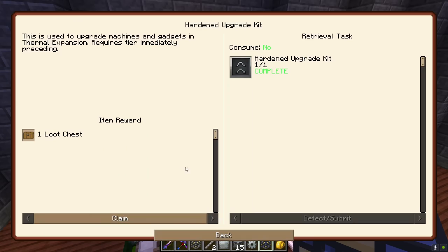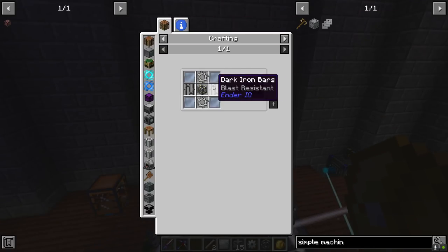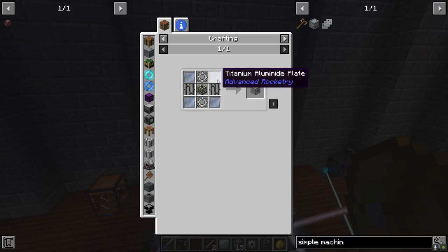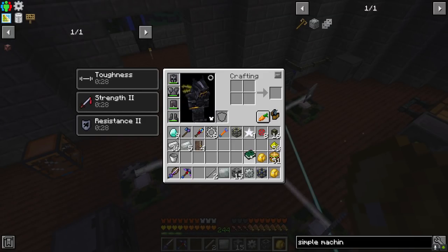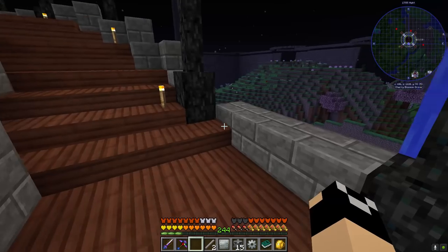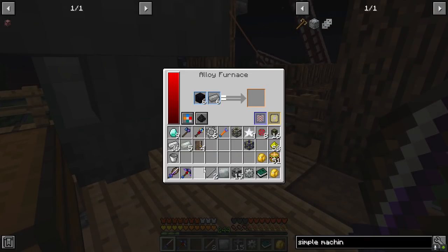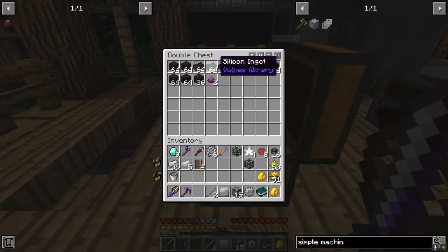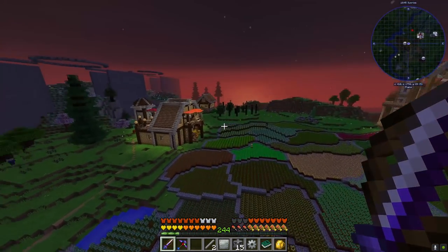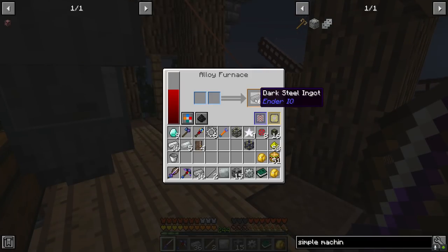We also get a loot chest here and we get a walnut door. Dark steel we should be able to make in the alloy furnace - obsidian and steel, not a problem. Titanium alumide is a little more effort but not too bad. Let me get some dark steel being made. The silicon is done so I need to get that running also - that was to make electrical steel: steel and silicon. I'm going to need 36 of it.